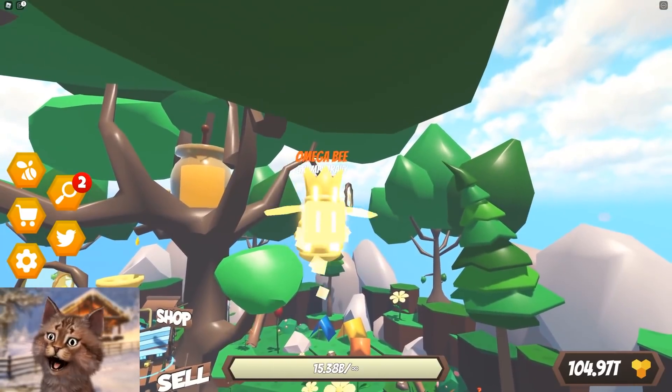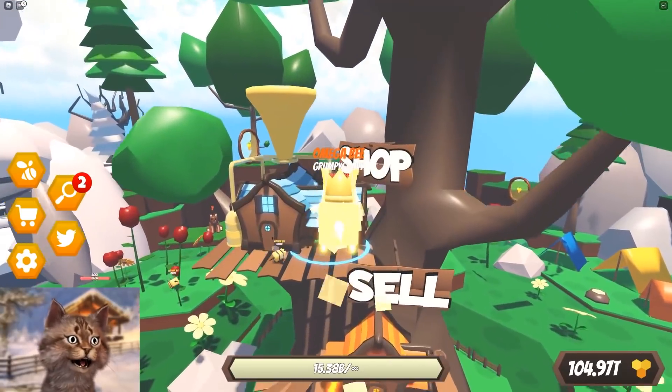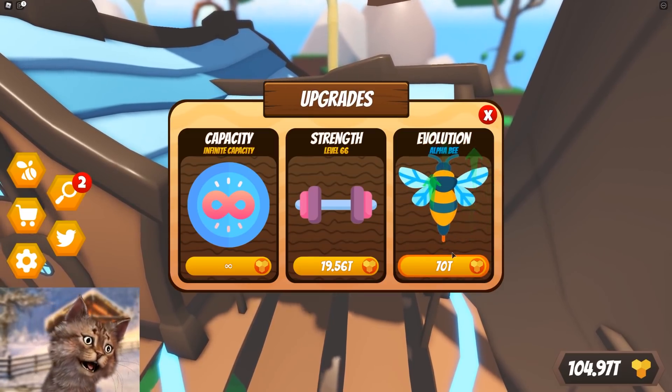What's up guys, it's Gravy, and we are back on Bee Simulator. Thanks to the owner, he actually helped me get some honey. And now I can afford the Alpha Bee rink, which is the last rink in the whole game. So we're about to get it.